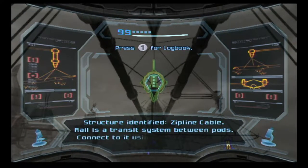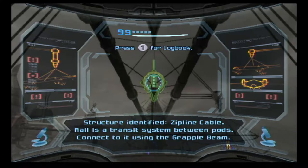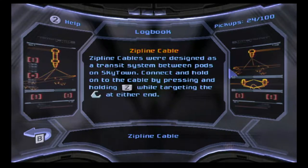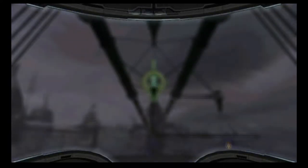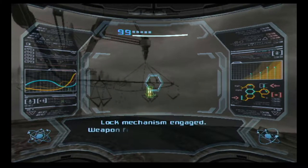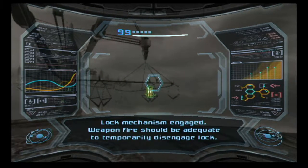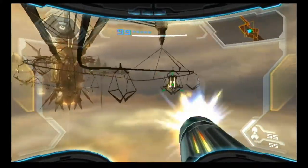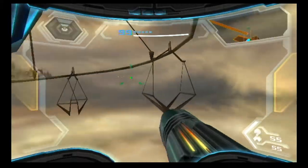Structure identified — zipline cable. Rail is the transit system between pods; connect to it using the grapple beam. Zipline cables are designed as the transit system between pods on SkyTown. Lock mechanism engaged — weapon fire should be adequate to temporarily disengage lock. Let's go.